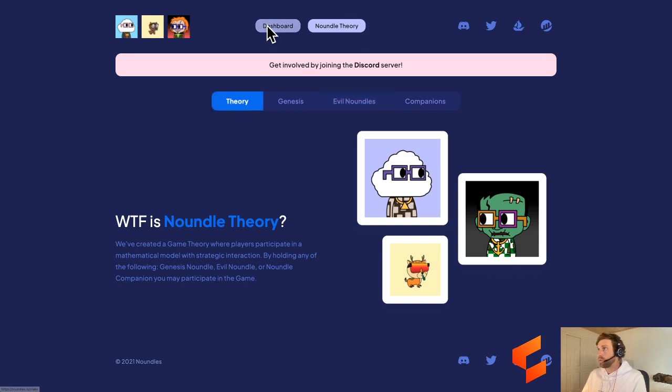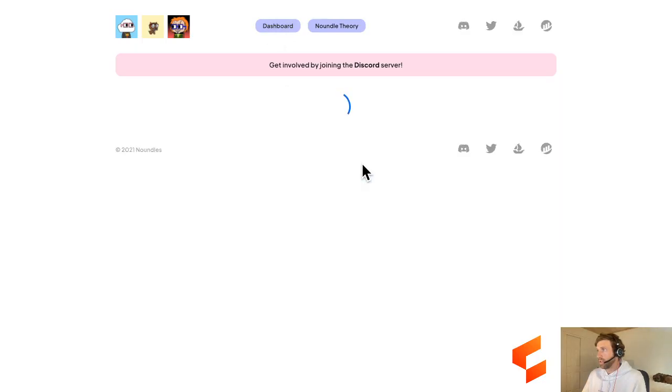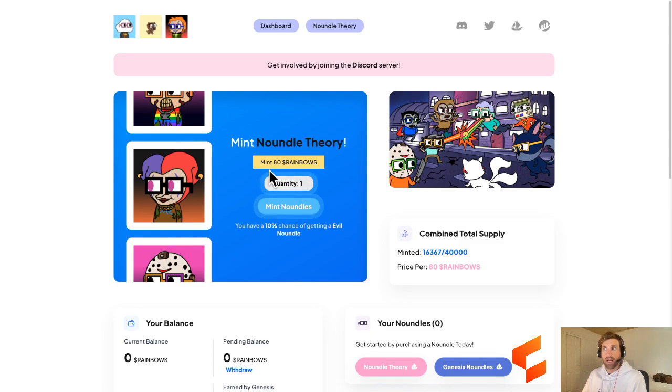If we go over to the dashboard and connect our wallet, it costs us 80 rainbows at the moment to mint an additional Noundles Companion. We've minted 16,000 of the 40,000 total collection.